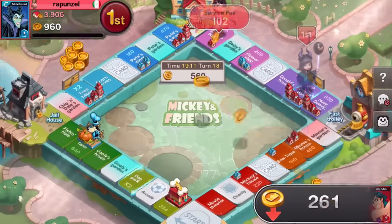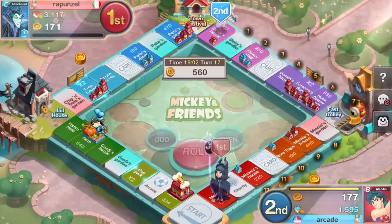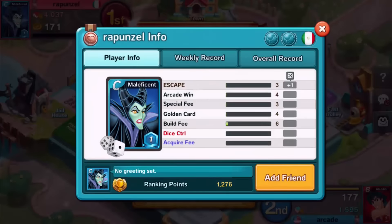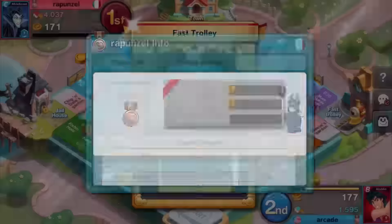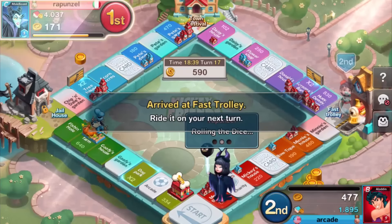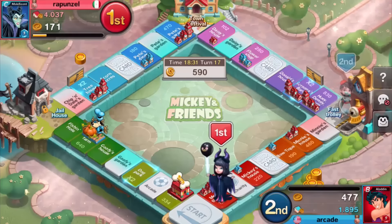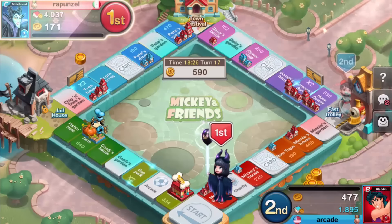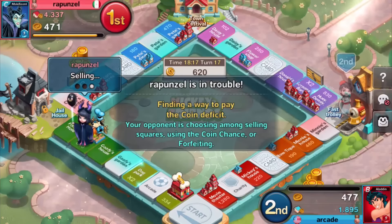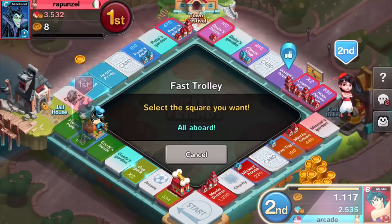I was seriously afraid for a second. I wonder what costume that is — oh, that's the Maleficent. Let's see his info. He's pretty good. He's in bronze right now though — I'm bronze too. So we got like a free ride next turn, we could go anywhere we want. He landed on my landmark! Oh my god — did we just get all of those? We almost made him bankrupt.